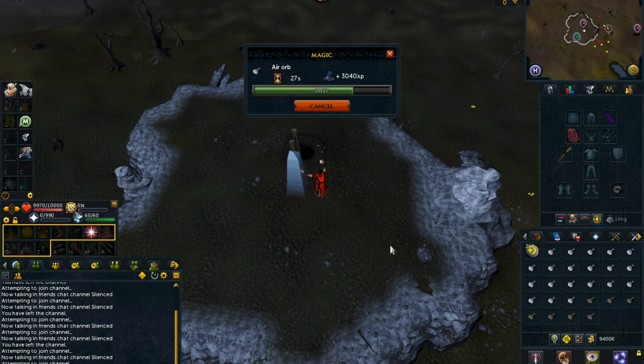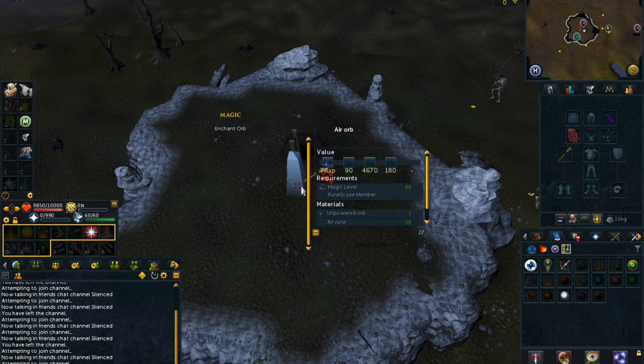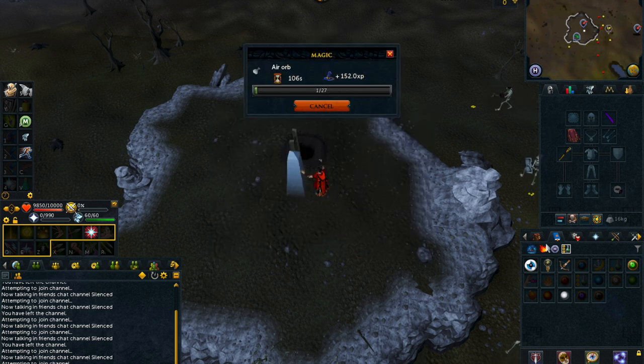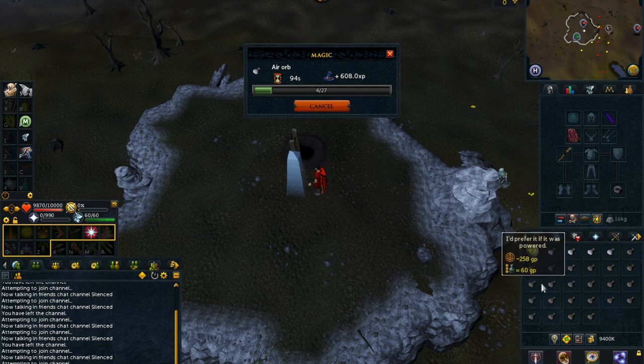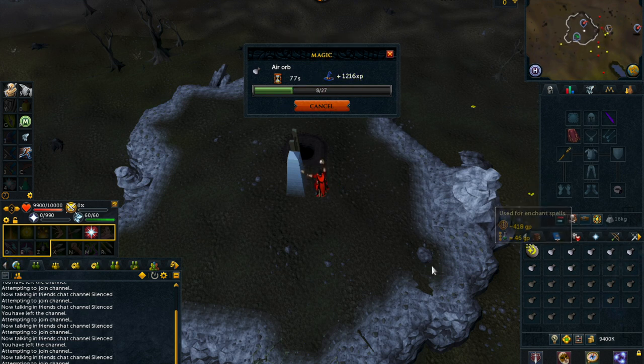You could also bring a beast of burden which will allow you to stay at the Obelisk of Air a bit longer. Fill your inventory with 27 unpowered orbs and around 200 cosmic runes, and fill your beast of burden around 60 to 70% full of unpowered orbs so it is easy to take them out while you are at the obelisk. The obelisk is located on an island in the wilderness, accessible via the ladder in the Edgeville dungeon, which is why teleporting to Vanica saves you a lot of time.